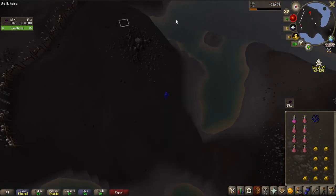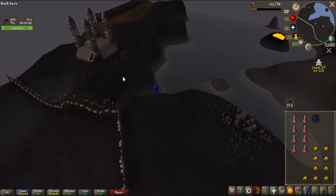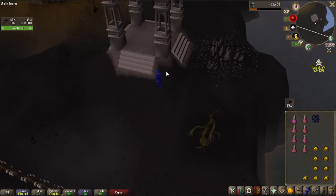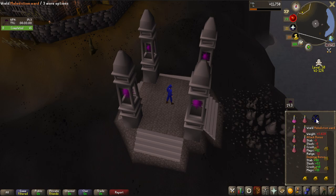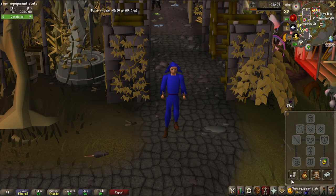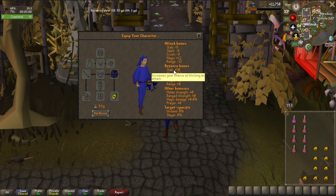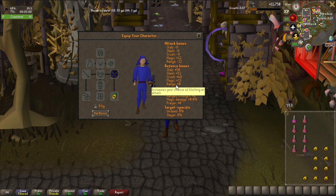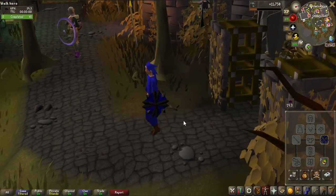Both the Odium Ward and the Malediction Ward have the same defense stats as a dragon square shield. A lot of people actually use the rune square shield for Sulra because it doesn't give any negative ranged bonus. So having this for magic specifically - both defensively and offensively - is very very good. Back in safety, let's have another look: plus 12 magic, 50 melee defenses roughly, and 15 magic defense as well. No ranged defense, but I don't really need that for Sulra - I would use the Odium Ward when ranging. Super happy with this upgrade.